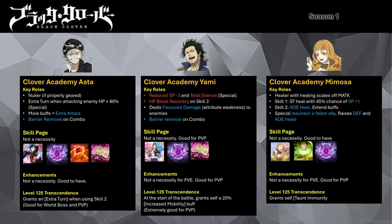His skill page isn't a necessity, so you can replace it with Breath of Darkness, Mysterious Book, or Breath of Fire when fighting PvE bosses. He is good for the Hectors of Adversity squad boss. His LR enhancements aren't a must-have but will improve his damage potencies and give him status ailment immunity at the start of the wave. With his future level 125 transcendence, he will gain an extra turn upon using his skill 2, which could make Asta a very powerful attacker mage. Upgrading his skills will improve the damage potencies.